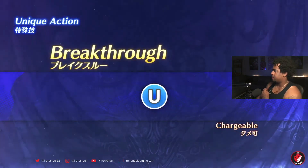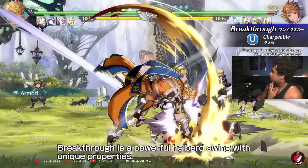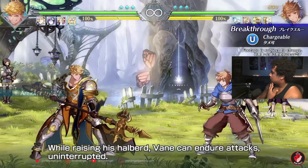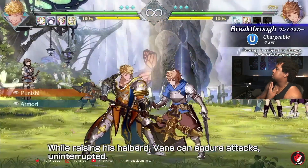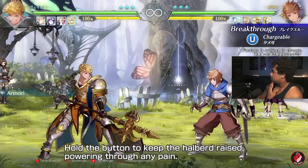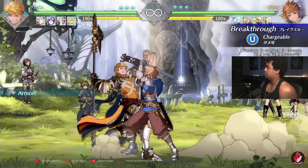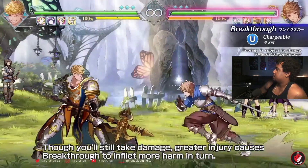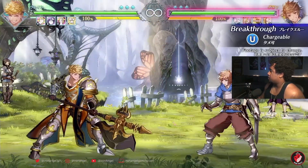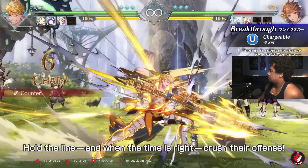Breakthrough — while raising his halberd, Vane can endure attacks uninterrupted. Hold the button to keep the halberd raised, powering through any pain. You still take damage, which makes sense. Greater injury causes Breakthrough to inflict more harm in turn. Look how long you can hold that. Hold the line and when the time is right, crush their offense.